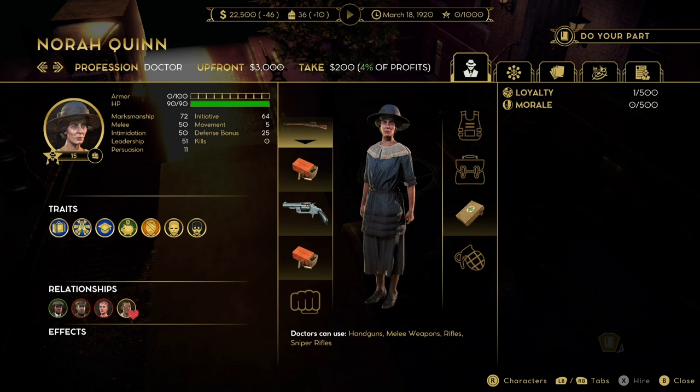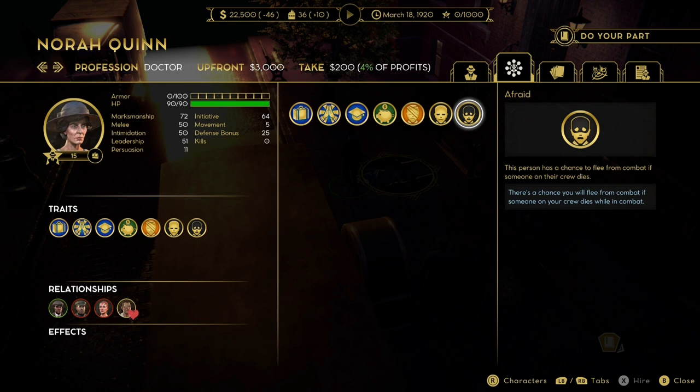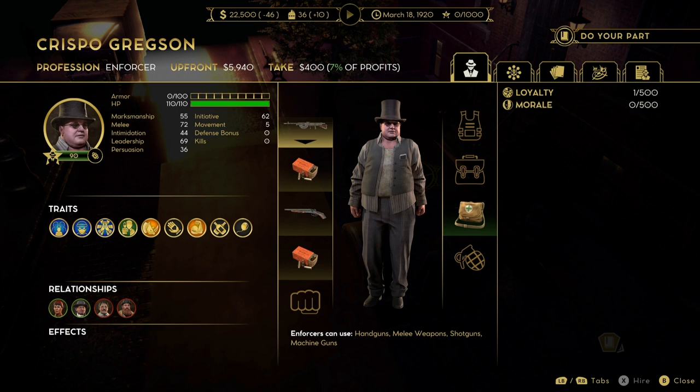Next up is Dr. Quinn, medicine woman. She's a doctor with 90 health early game, which is great, a 25 defense bonus, and 72 marksman. Pair her with a rifle and she will do her job — she will res everyone and heal everyone. She doesn't have any good traits, and unfortunately she does have a bad side: she has a very good chance of running away. The 'Afraid' trait means if someone dies, she will flee. But she's the first doctor available to you, so I always end up buying her.